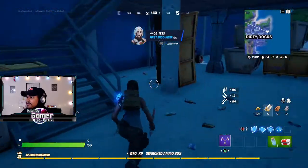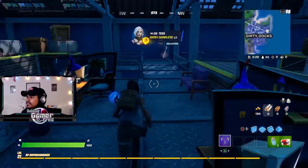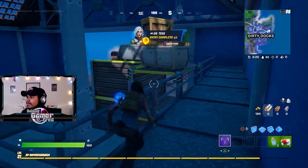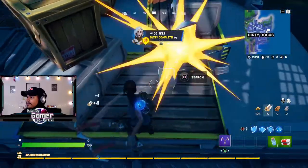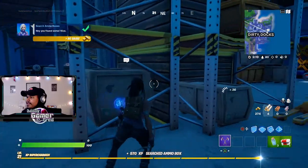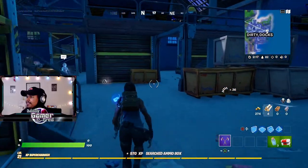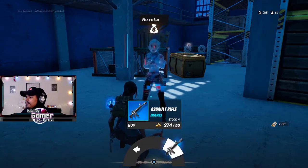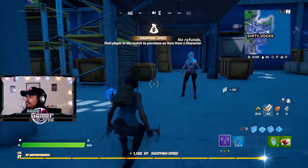I'm going to do the search ammo boxes — look, ammo box, ammo box! Let's grab these. There are tons in here, there's usually one up here — there we go. Got myself 80 bars real quick without even eliminating anybody, without any work. Pretty much done.